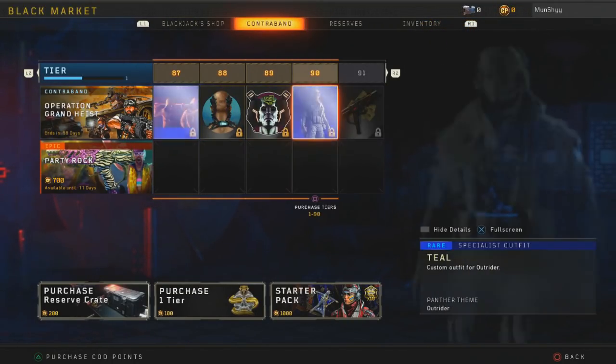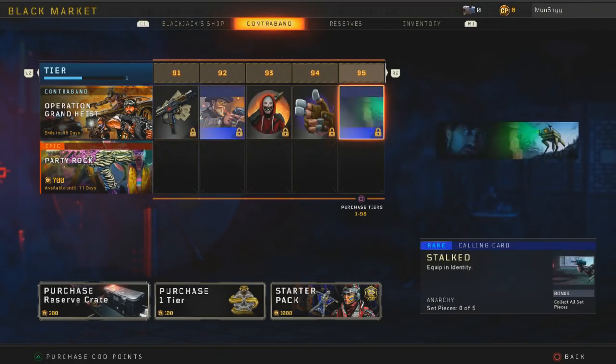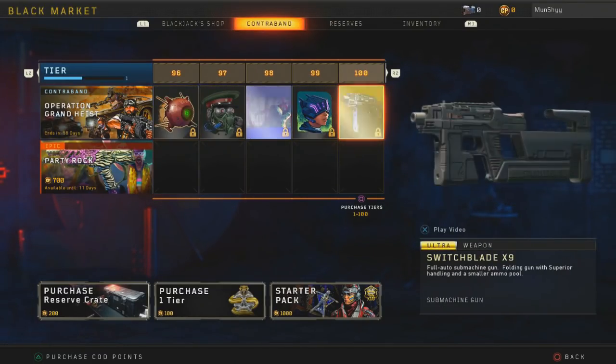At tier 90 you get a new camo for Outrider. Tier 95 has some calling cards, stickers and more stickers. Then at tier 100 you get the new Switchblade X9 SMG.